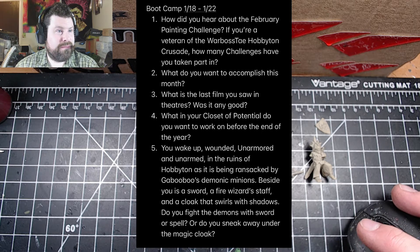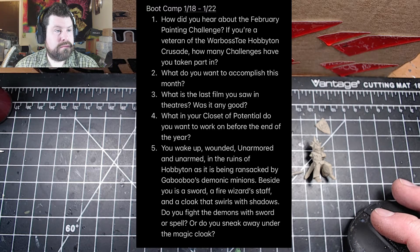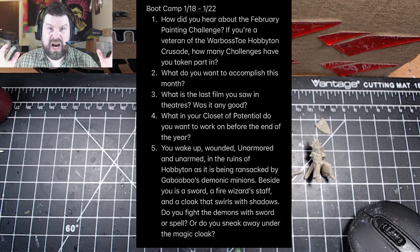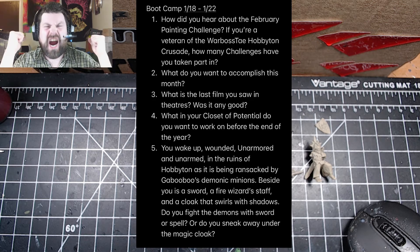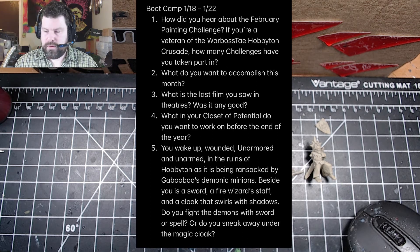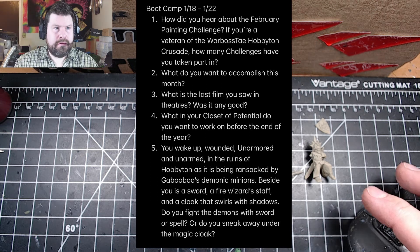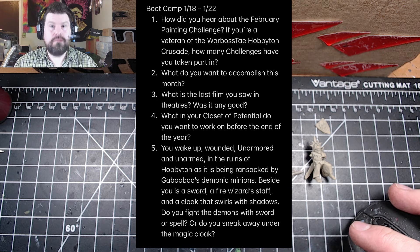Alright, here we go. ...which is going to be January 22nd. You wake up, wounded, unarmored and unarmed in the ruins of Hobbiton as it is being ransacked by Gabubu's demonic minions. Beside you is a sword, a fire wizard's staff, and a cloak that swirls with shadows. Do you fight the demons with sword or spell, or do you sneak away under the magic cloak?